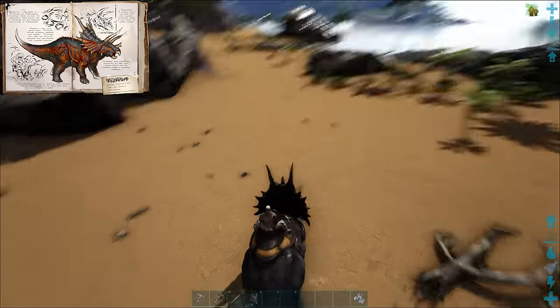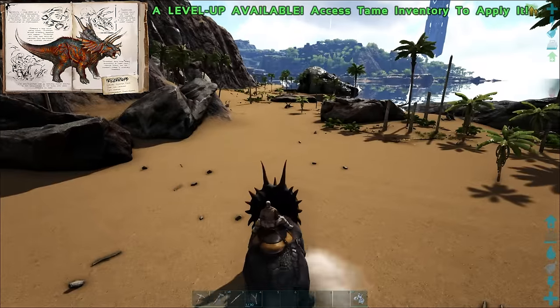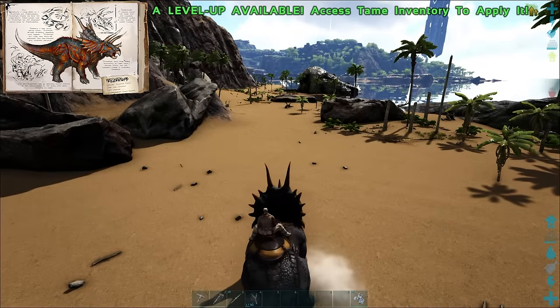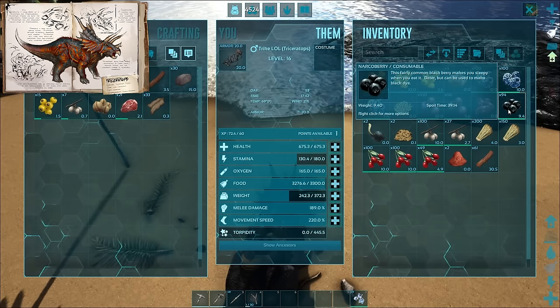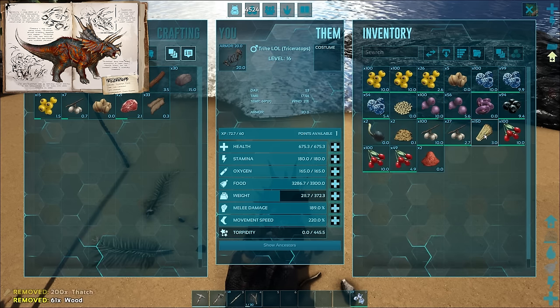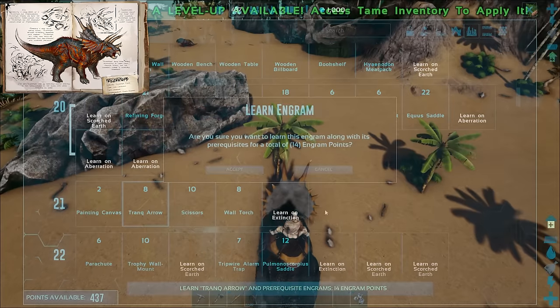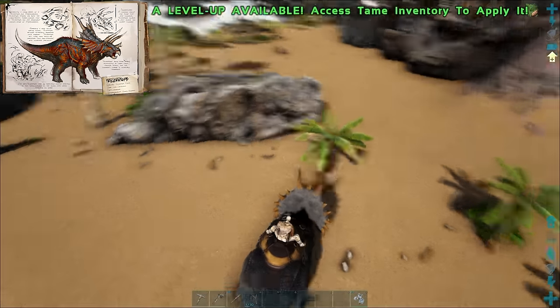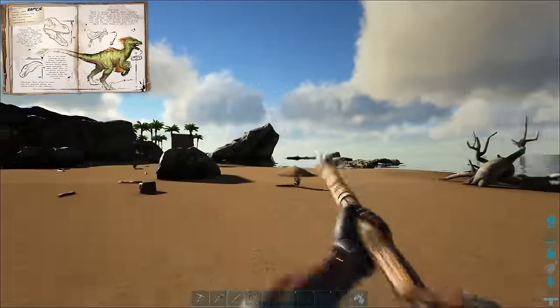While they can collect berries with their primary attack, they actually have a secondary attack that will stun other players and dinos, making the trike a fantastic way to keep you safe in the early game. This dino is your primary source of berries. Make sure you're using them to get as many narco berries as possible instead of using your hands, so that when you unlock the bow and tranq arrows, you can craft as many as possible to make the next dinos on this list infinitely easier to tame.